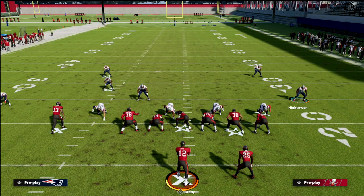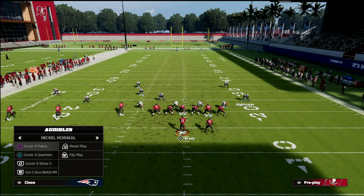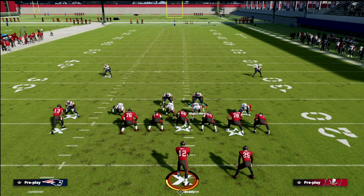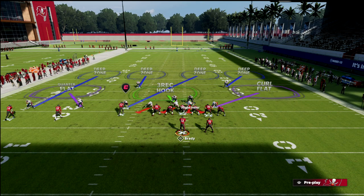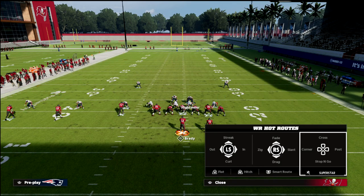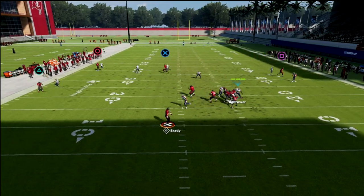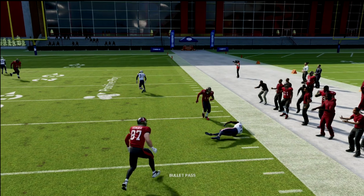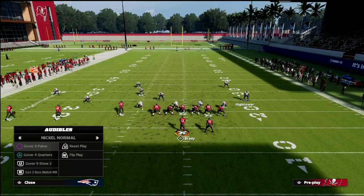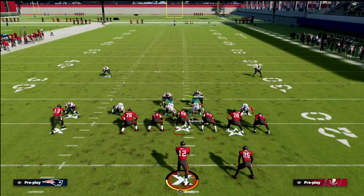Cover nine is something you'll definitely want to experiment with, and you could also call cover four palms — that's not a bad defense at all; it's basically the same concept. What we do is purple the defender on the right and man up the number three receiver. Palms is really good against trips tight as well — the same basic principle as cover six with a couple of subtle nuances, primarily in how this defender relates to the tight end and how you handle deep bomb concepts from trips.